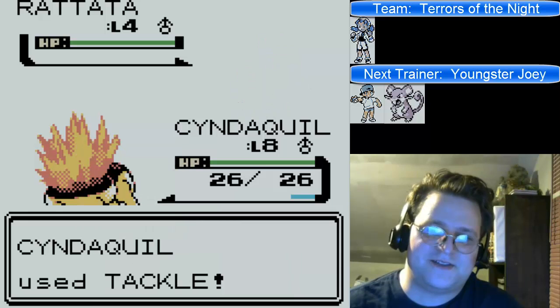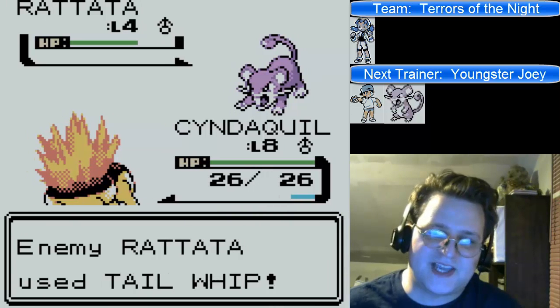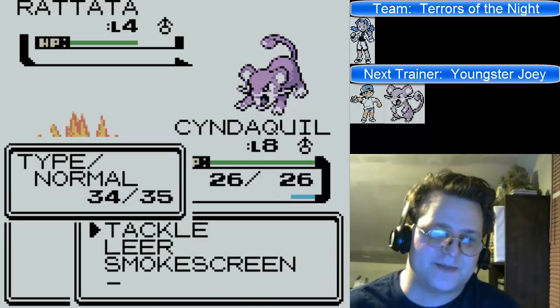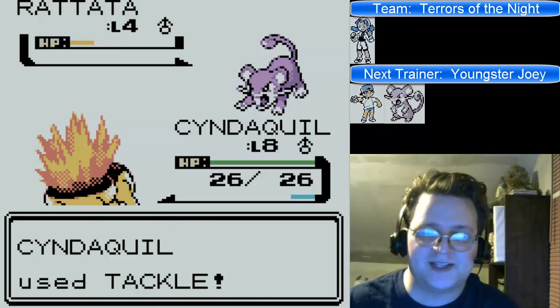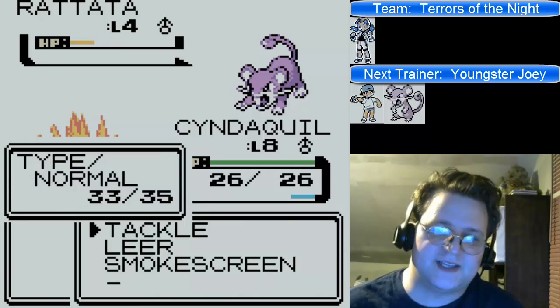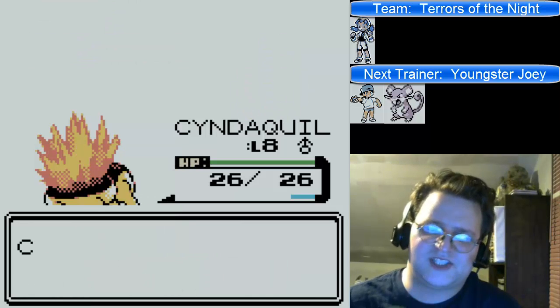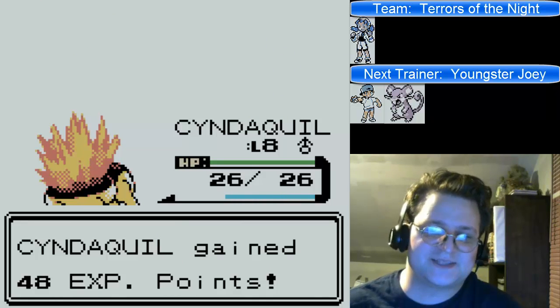It also means I'm basically going to have to have an entire team composed of nothing but Gastly's. Because I can't catch Misdreavus until I get to Mount Silver, after I've basically beaten all the Gym Leaders and the only thing left is Red. So yes, we're going to be having a pretty standard build for Gastly, and that's probably going to be about it.